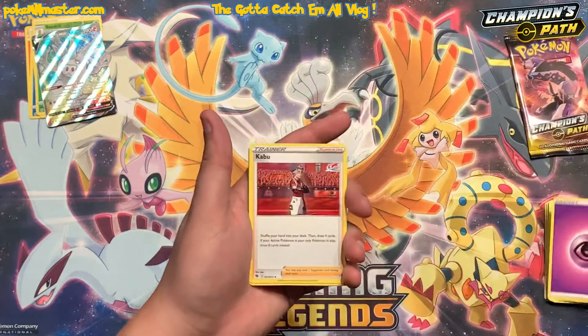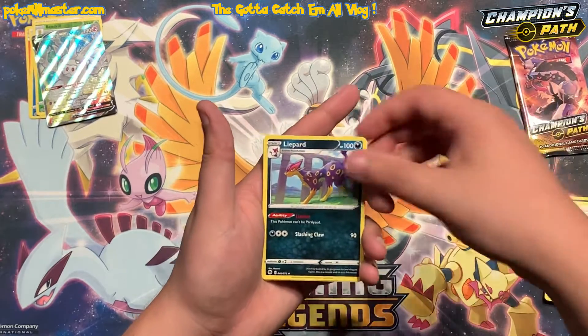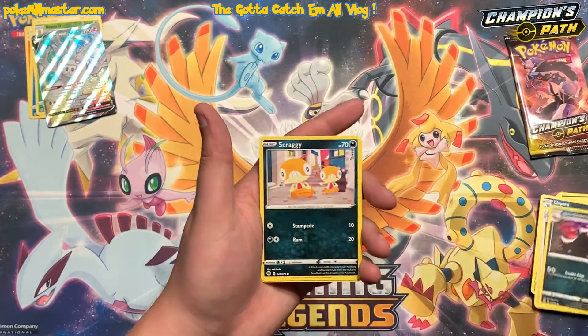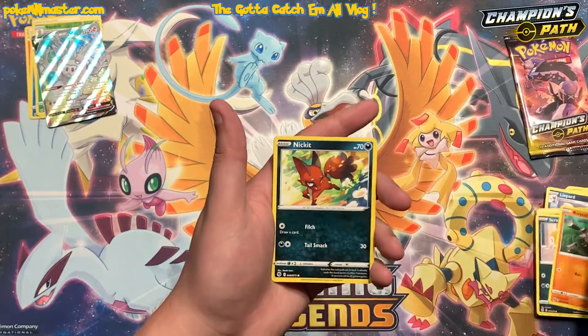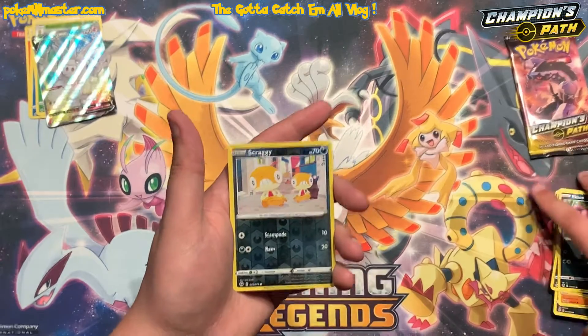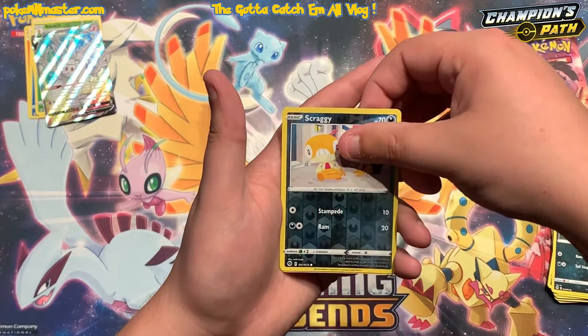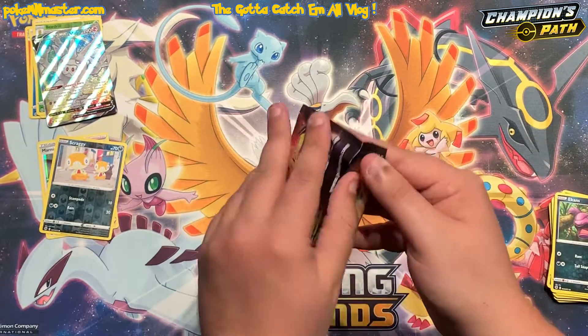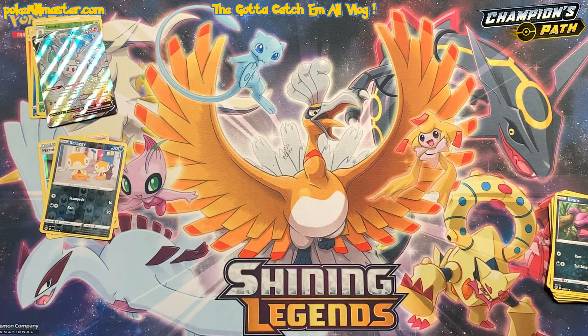It was the eighth pack that finally gave us something decent. Let's see if we can get another decent pull out of the last two packs. We got Rolycoly, Nickit, Ekans, a reverse Scraggy, and then just a hollow Marnie card — down to our last one. See if we can't get a little bit of last pack magic, we could certainly use it.